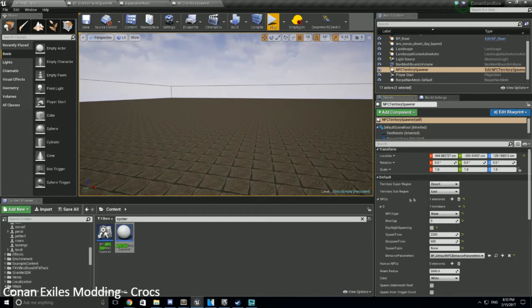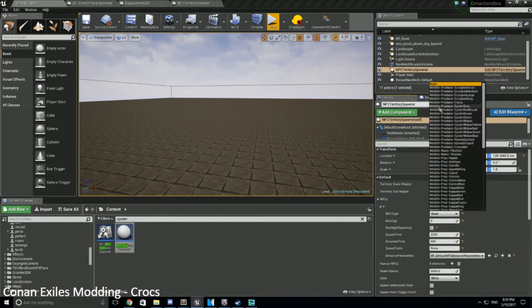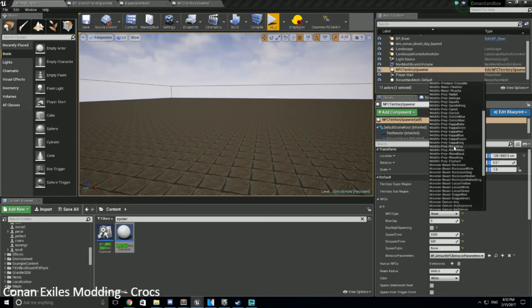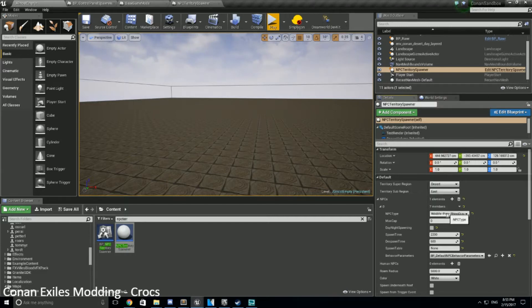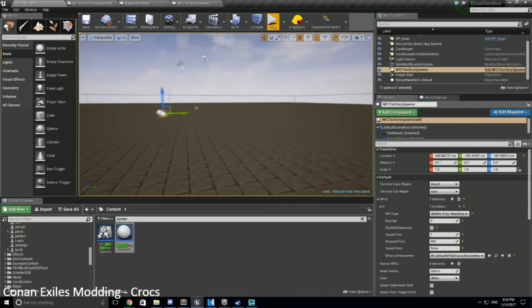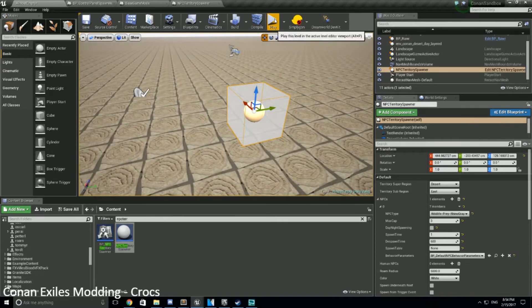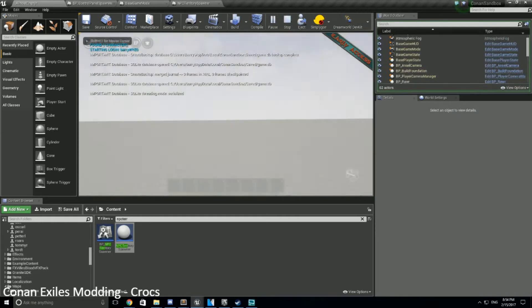You can see two very important things — NPCs. Hit the plus here and it creates an empty NPC; you can select whatever kind of character you want, whatever monster. If we wanted a gray rhino, you can pick that up. I'm going to set a maximum of three of them. Day/night spawning tells you whether it's spawning at day or night. The spawn time — I believe it's milliseconds — we're going to change this to one so it spawns everything right away. Default NPC behavior is fine unless you're setting up a thrall.